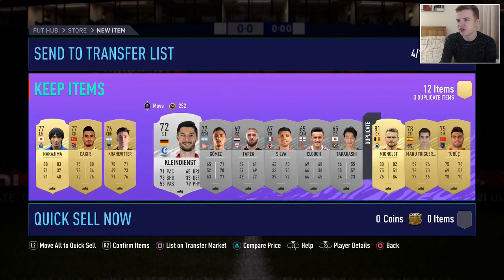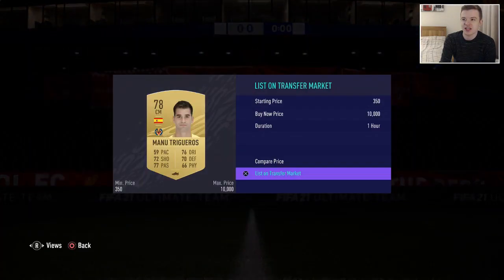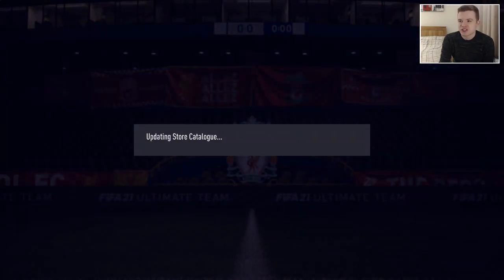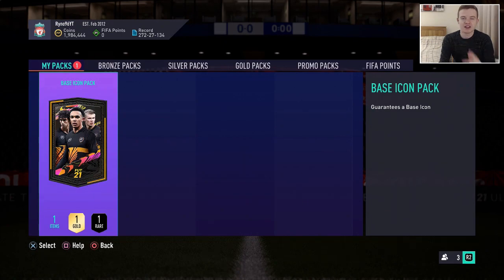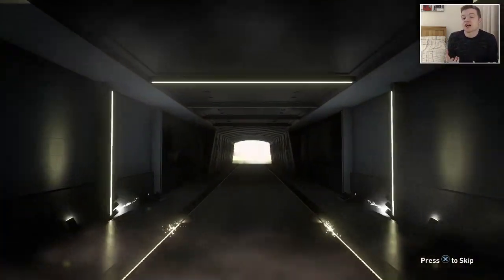I'm sure once we get to January — team of the year and all that — the market will kind of stabilise a bit more, and it'll be a bit easier to have the confidence to invest in a team and not lose a load of coins. Anyway, the moment that you would have all been waiting for, that you would have clicked on the video for — we've just had like a good nine minutes of absolute waffle essentially. Here we go. Base icon pack. Give me a good nation EA Sports, please. Or just at least not a duplicate because that would be a disaster.